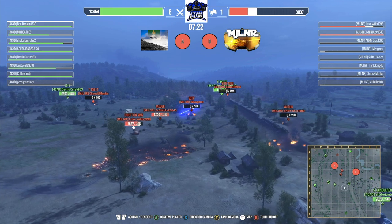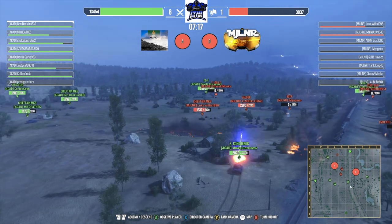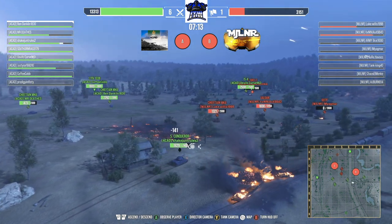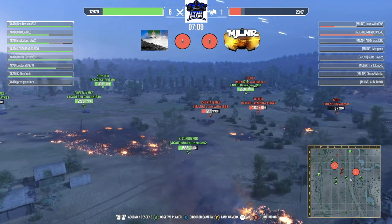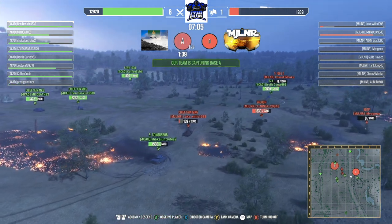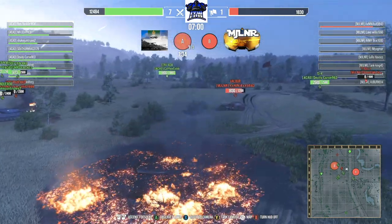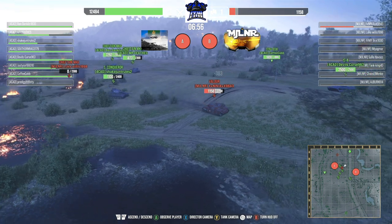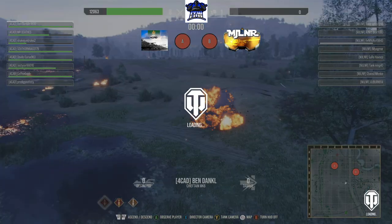This was 4CAD's map pick though — The Owner has Sand River as their map pick so we'll have to see how that goes. I really hope it goes to a tiebreaker — I love seeing Ghost Town tiebreakers. Ghost Town encounter is our tiebreaker map. That's such a small map — probably a lot of super heavies. It's chaos. Ghost Town is one of the few maps where in comp you actually see people play E100s and Mäuses.